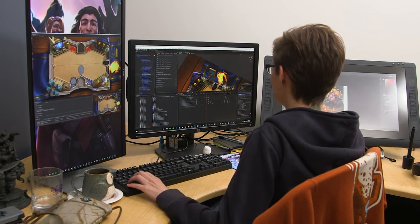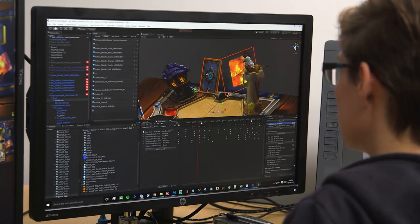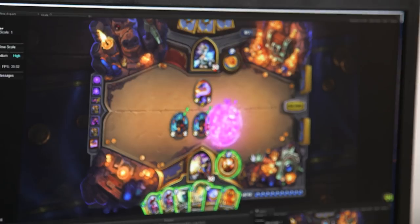Getting to animate King Togwaggle — the decks actually popping up out of the deck slots, switching places and then dropping back in — was tons of fun. There was such a big range of different kinds of magic and effects to work on in this one. I think we get to bring a lot of life and character to the cards.